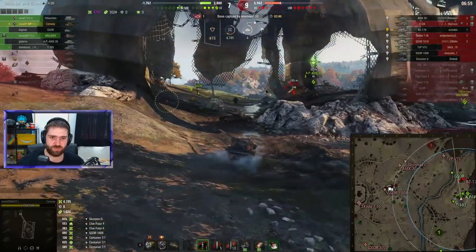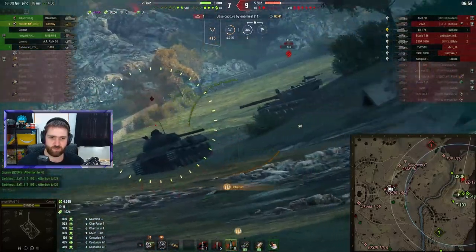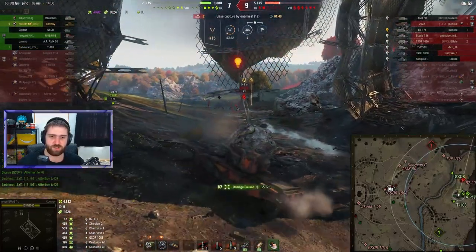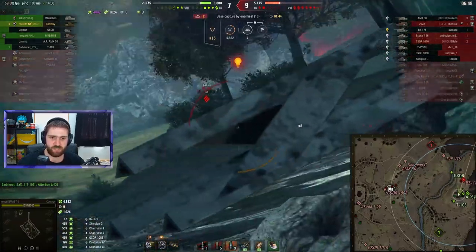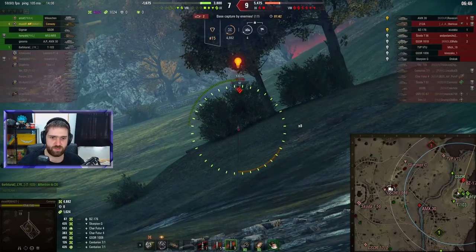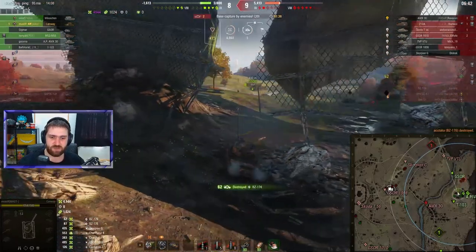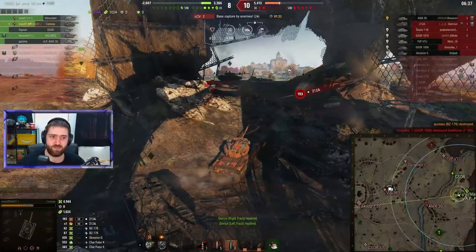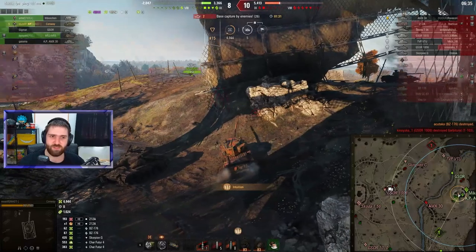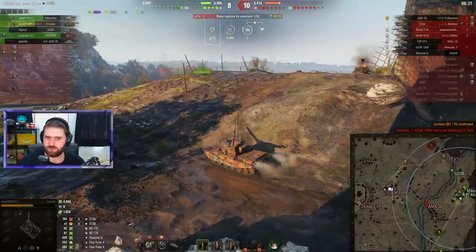The BZ is down to 150 HP. What is Must-If going to do? Switching to HESH rounds to finish off the BZ — 87 damage only on the first hit. But the second HESH round should be enough to finish that very dangerous tier 8 Chinese heavy tank. Where's the BZ? Catching the gun, catching the turret on the BZ-176 — finishing off the very dangerous tier 8 Chinese heavy tank.